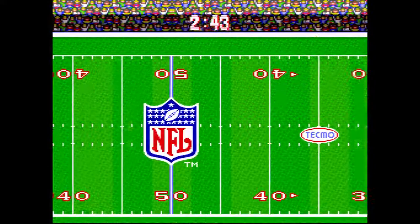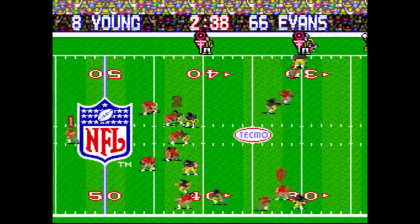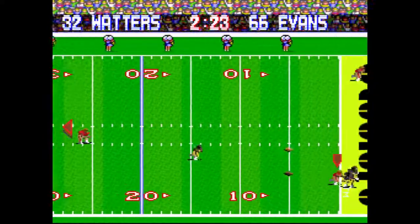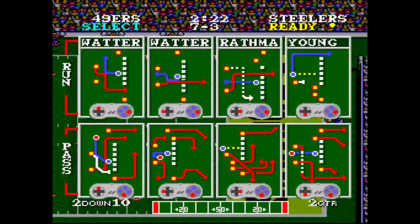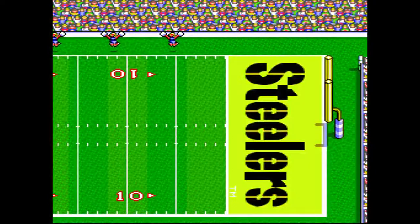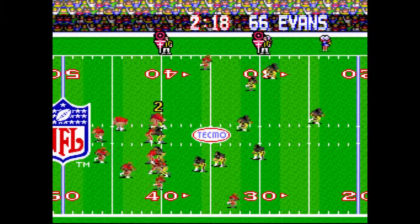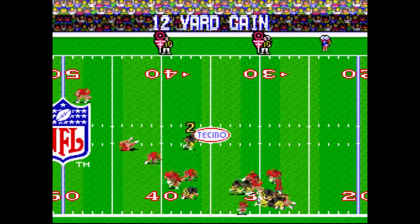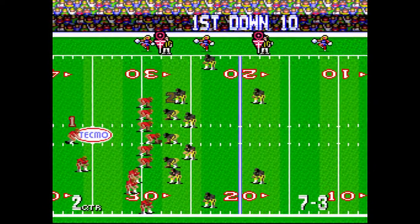You probably shouldn't drop that far back, but Ricky Waters on the run — lucky you didn't get picked on that one. Remember, it's always an option to scramble unless you drop back 20 yards. Steve Young is a quick little monkey. You know who's really quick though? Randall Cunningham of the Eagles — that guy is lightning, greased lightning quick folks. But still, Steve Young is no slouch.